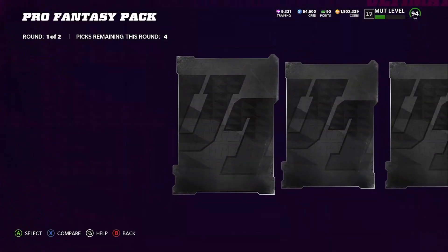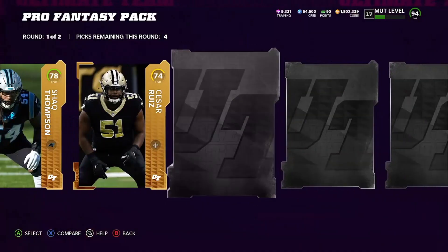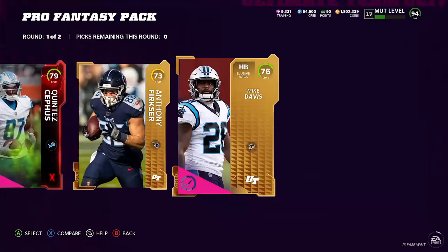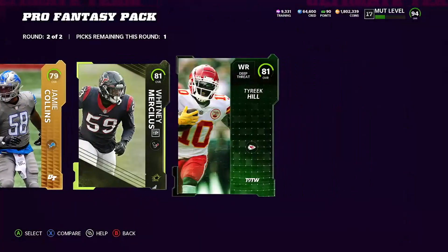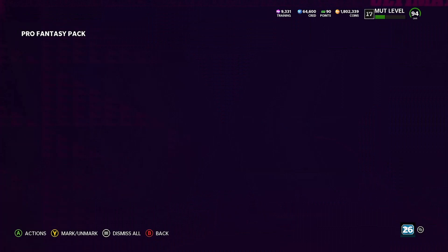Let's go ahead and open up a couple more pro packs and see if we can hit something big. 78, 78 — trash, trash, trash, trash. Power up — no, no. All right, this second round was horrible. We'll take the Whitney Mercos, I guess. So we hit a big pro pack and then we get absolutely trash.